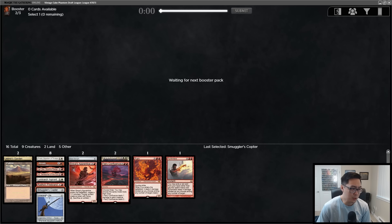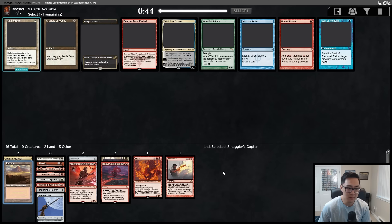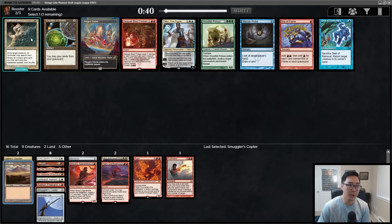We have six two-drops now, so if we have a choice between a one and a two, we'll lean towards ones. The ones we'd want: Mother of Runes, Giver of Runes, that Esper Sentinel we saw early, Figure of Destiny — those are the cards we'd like. We have a nice curve. I anticipate some cards wheeling. We got a Path to Exile — given we took the Plateau, I don't want another tapped dual. Cheap interaction is important, so I'm taking Path to Exile over the Tarmogoyf and Delayed Fireball. There's also Crucible of Worlds in this pack.